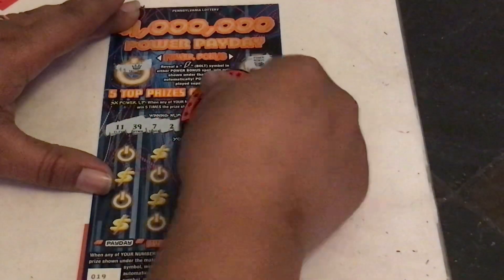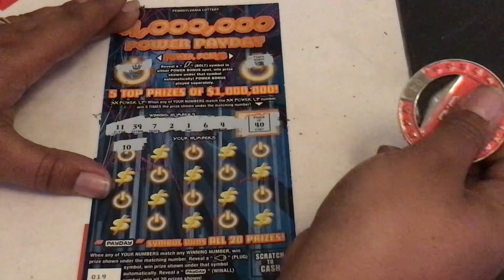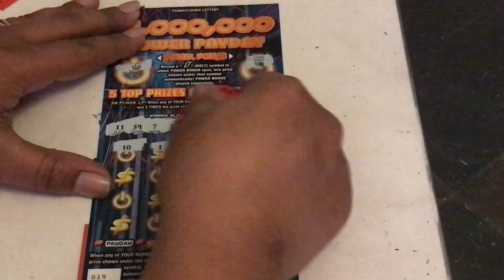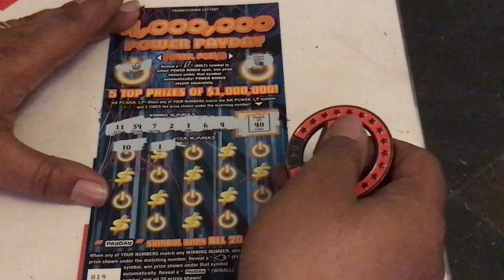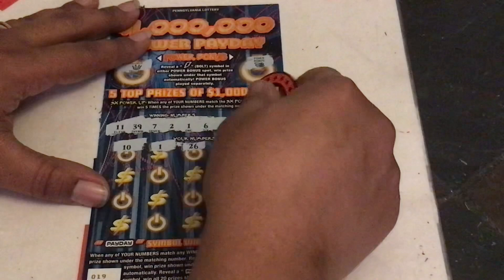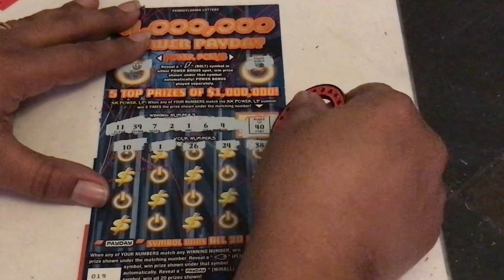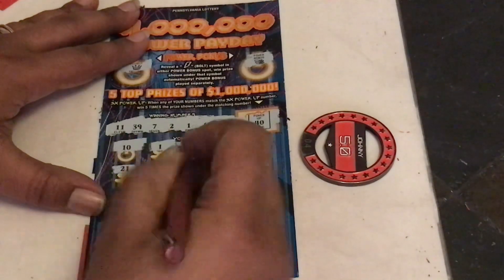Gamblers 11, 39, 7, 2, 1, 6, and baby dolls 4. Then 10 — started with one off. A single 1 — we got a match guys! Power Payday comes through with a win. We have a matching single number 1. Then 26, 24, 38 — one off. Can we get any more matches?